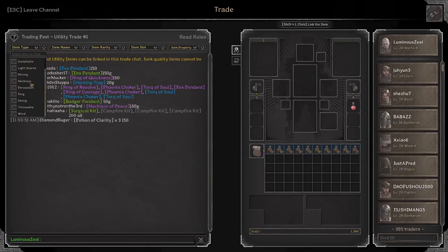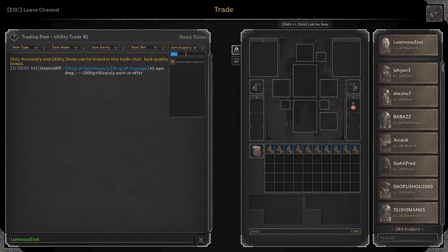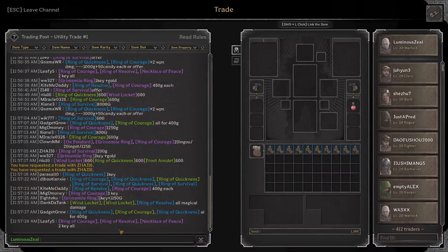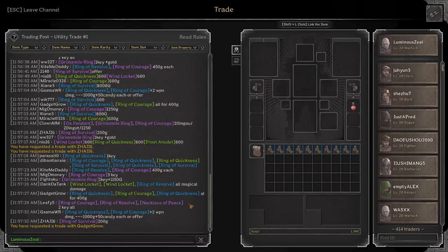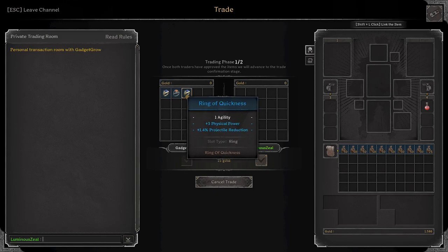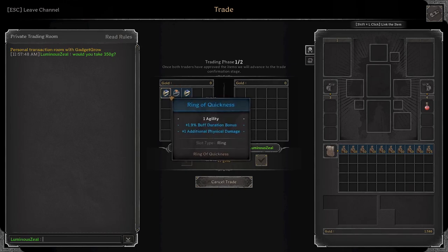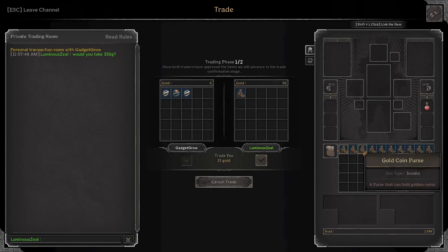Now I think I'm going to move into trying to sell some rings since we have a little bit more cash built up. We're going to focus on weapon damage and true magical and true physical damage rings. Three rings for 400 — I didn't get a great look at them but that's pretty cheap for three rings. Additional physical weapon damage — they're okay. Let's see if he'll sell them to us for 350; I think we can definitely make more than our money back. Yeah, nice — definitely picking these up.